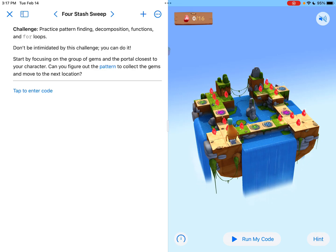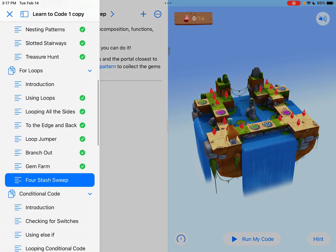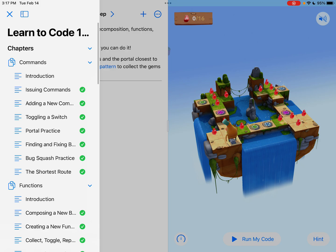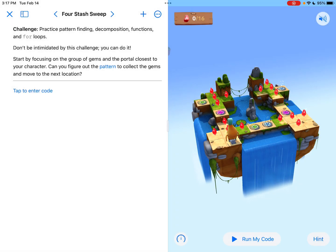Hey everyone, it's Tyler Binkley here, and I'm going over the four-stash sweep on Swift coding. In Swift Playgrounds, this is in the for loops chapter — it's actually the last section of the chapter in Learn to Code 1. So let's take a look: four-stash sweep.